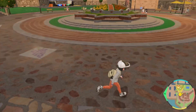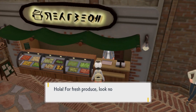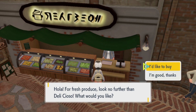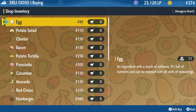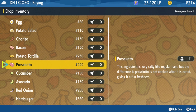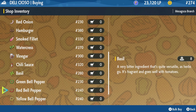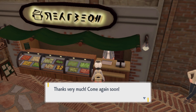Right next door to Shur Cans is another store we'll be using — Delicioso. This will provide a lot of deli-type items, a lot of meat and things like that. You can see on screen what type of stuff they have. That's another big portion of the items just taken off the list.